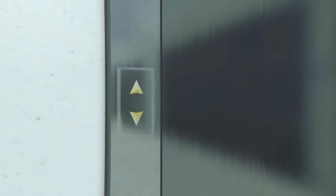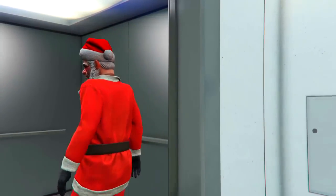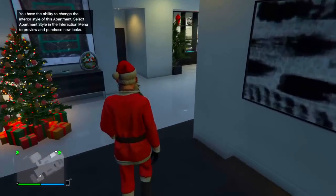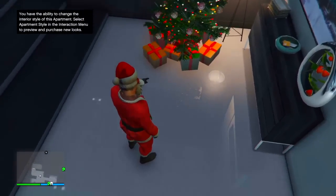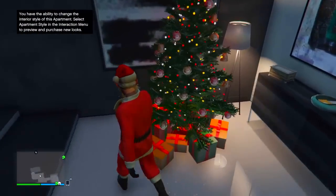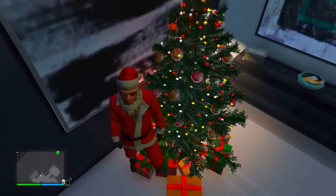There's one more thing I want to show you for this update — the Christmas tree located inside your apartment. If you go to your apartment, you'll see a Christmas tree and presents as well, which is pretty awesome. That's pretty much it for the Festive Surprise DLC — I think I've covered everything. If I missed anything, leave it down in the comments below and let me know.